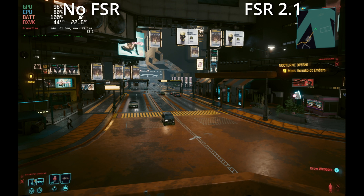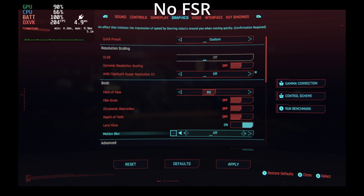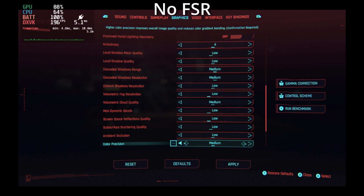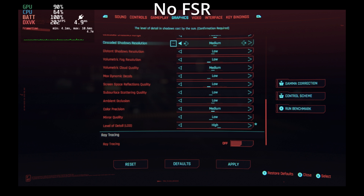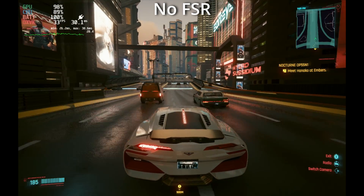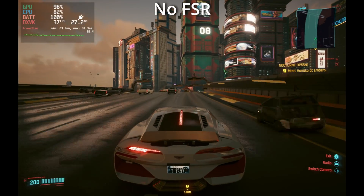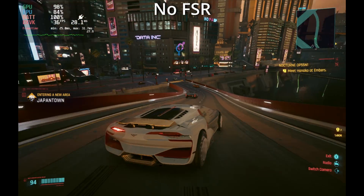If you have FSR off completely and set to low settings — fidelity super resolution completely off, motion blur off, all other settings at default low except the level of detail set to high — keeping the 30fps frame cap will keep this extremely steady. I wanted to show what it looks like without the frame cap: no FSR at all with those low settings and high level of detail, and you can see we do bounce between 30 and 40fps.